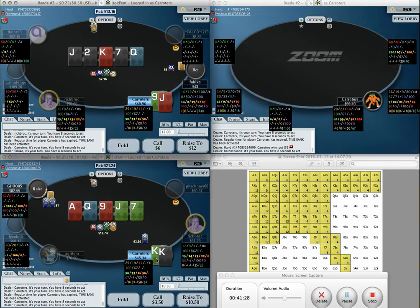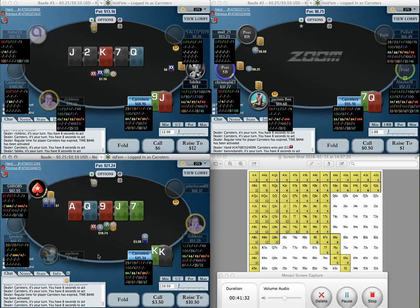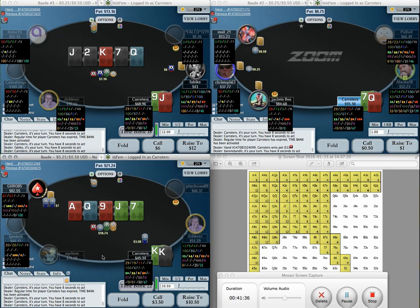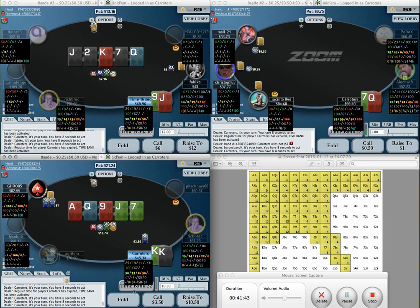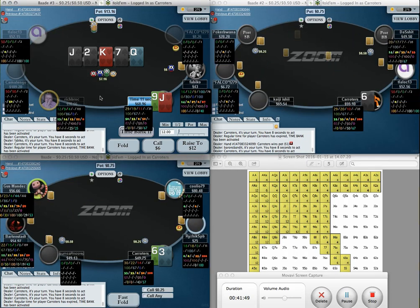I wouldn't do this with better hands in my range. He min-raises — honestly I think we're good here almost never against this line. We are getting really good pot odds but I block King-Ten. I don't really see what we beat that's close. I'm going to make a fold — I just don't think that sizing is ever a bluff. Although we only need a small amount of equity to call, we just have hardly any. It's a disciplined spot to fold.